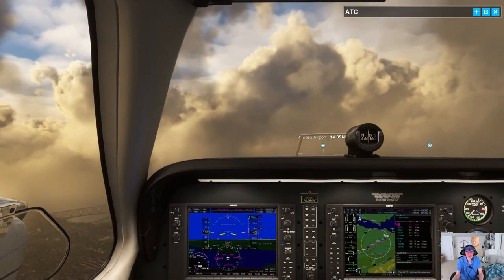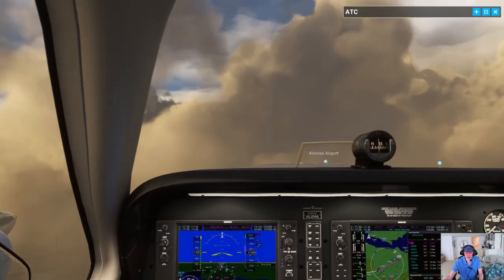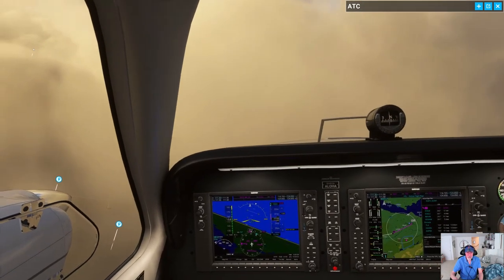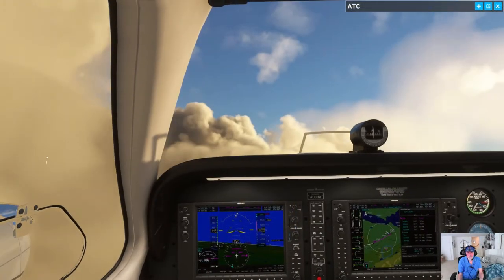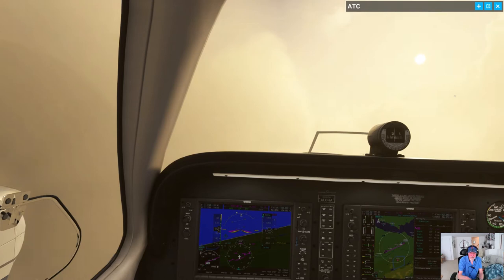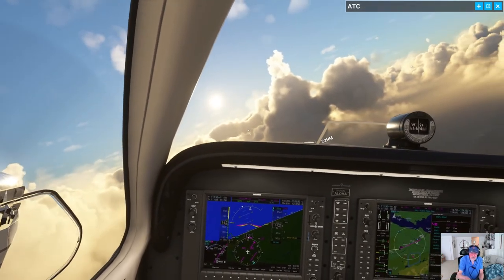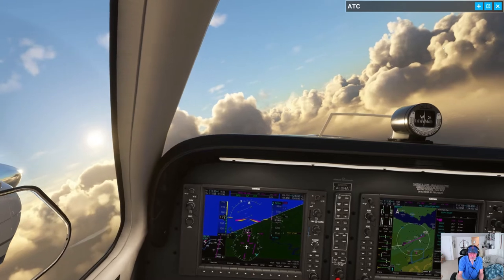I find this weather a lot more interesting than clear skies. It's pretty spectacular. The live weather in Microsoft Flight Simulator is pretty fabulous. I think I'm going the wrong way — I should be going towards that other line. Nav. There we go, we're turning to the course now. The next thing I have to do is put in some vertical speed to get to our desired altitude of 12,200 feet.